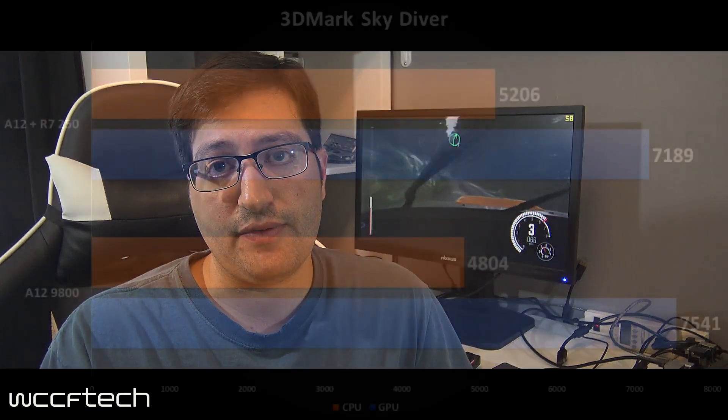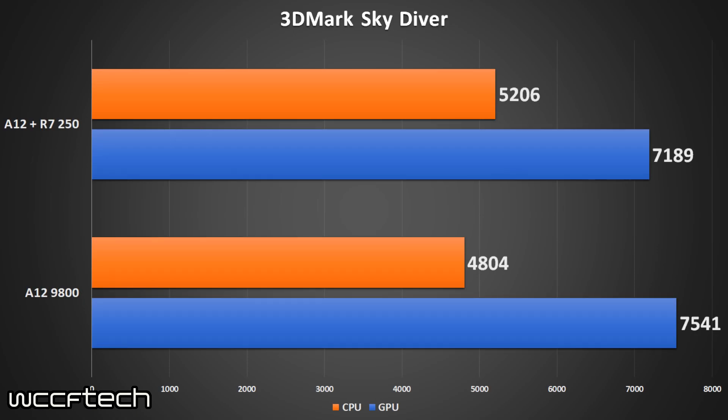All of that aside, what we wanted to do is look at a couple of synthetic scores where throttling doesn't really take place. On a GPU function test, the GPU is able to run full speed; on a CPU function test, the CPU as well. We saw this result for 3DMark Skydiver, which actually shows the R7 graphics in the APU a bit ahead of the R7 250.